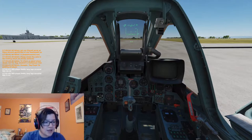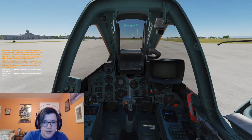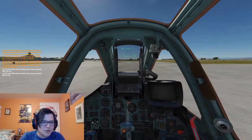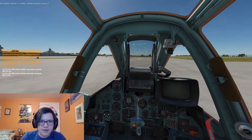Then we hit right control L — nav is on. Left control C, and we have our little — I think it's called the shuttlecock maybe? I don't quite know. Alright, let's turn on the engines. That's good, that's good.